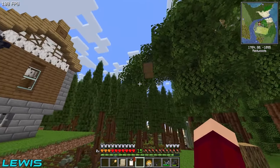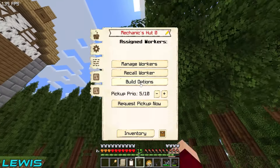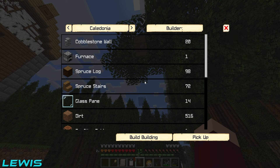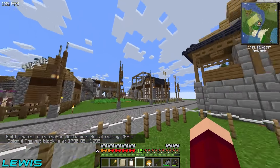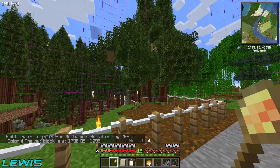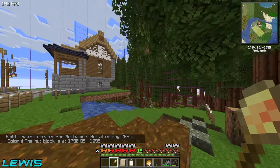Why is it so high in the sky? I think it was placed properly — that's not just me. I've got the builder Zara on it, not Nadia. Let me check — it's under the craftsmanship and metallurgy. So go ahead and take a look — this is the mechanics hut. It's like five or six blocks up in the air, so yeah, you're all good.